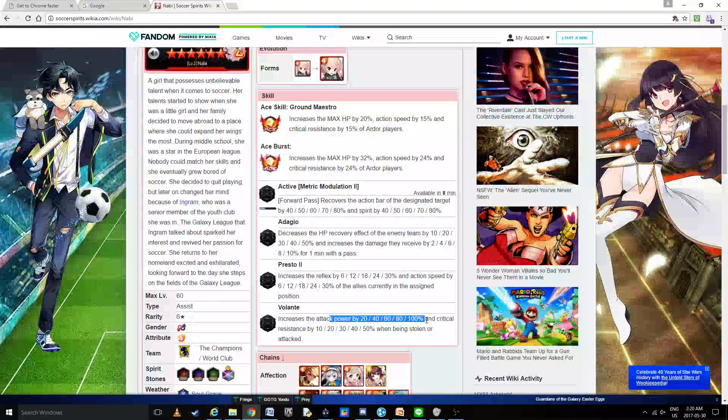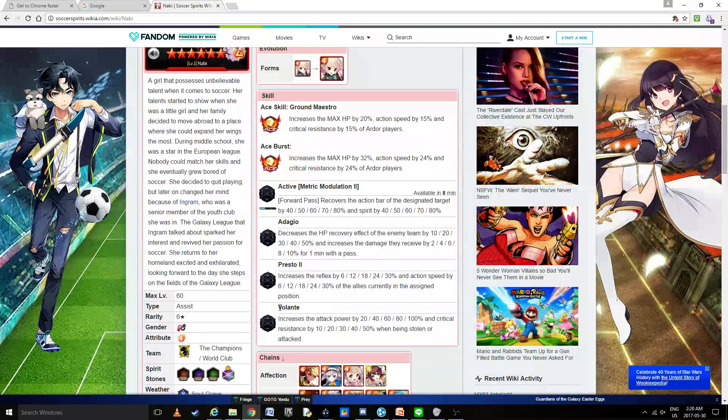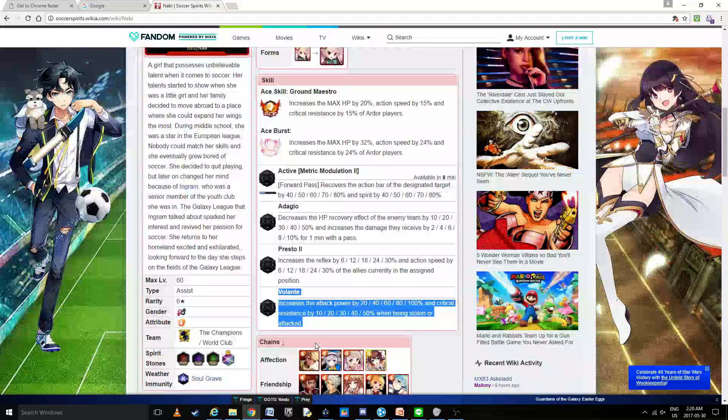Volante: increase attack power by 100% and critical resistance by 50% when being stolen or attacked. As she is a passer, this pretty much means it's always working. The chances that she'll try a steal are honestly very weak, and if she fails a single time she'll never try again. But honestly, this isn't a skill we really care about. Even if she has attack power when attacked, it's not going to do anything. And critical resistance — she's just not tanky enough for it to mean a lot; maybe two hits you'll survive, but that's the max. I do hope that Volante gets changed, because it really brings nothing to the table. Maybe give some damage decrease when attacked and that would be perfect.